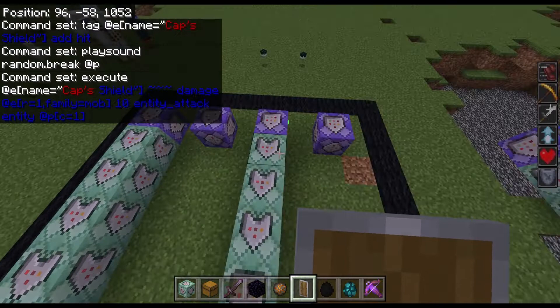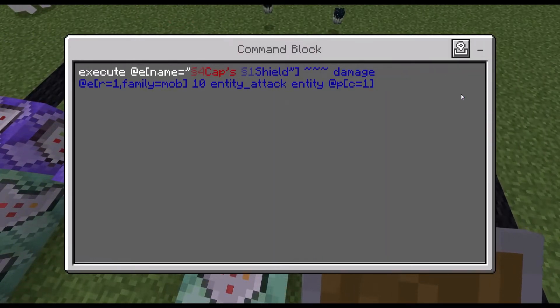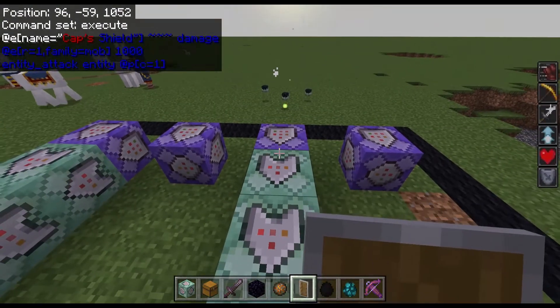This whole row of command blocks causes the shield to actually damage. This is the amount of damage dealt, so if I change this to 1000, it will one-hit a warden.